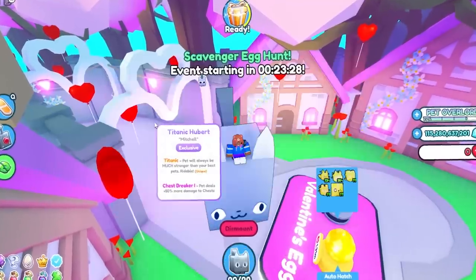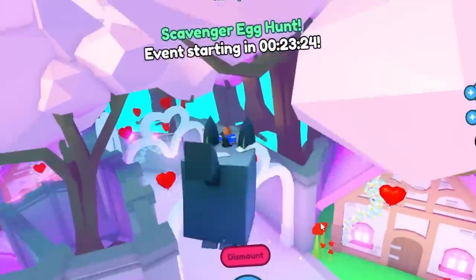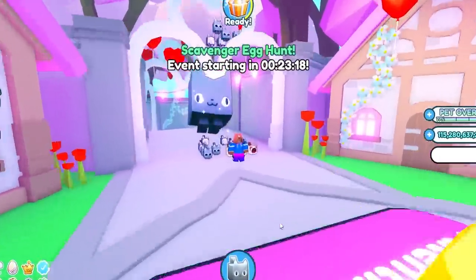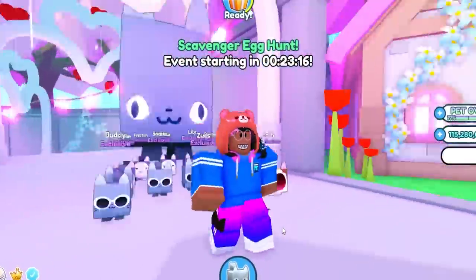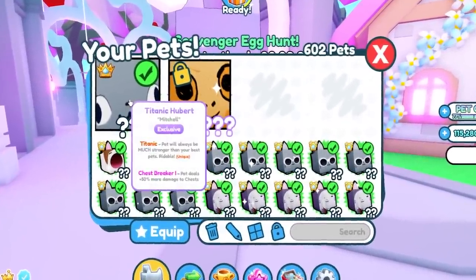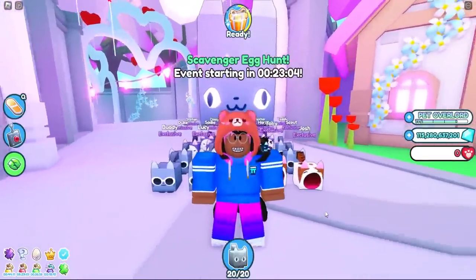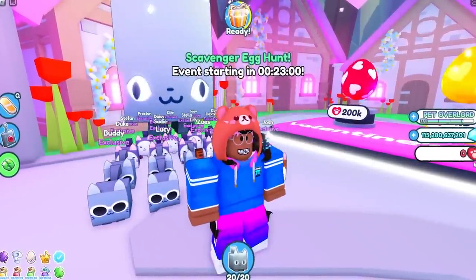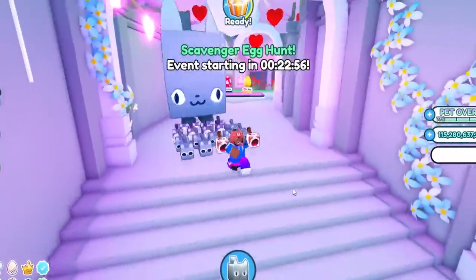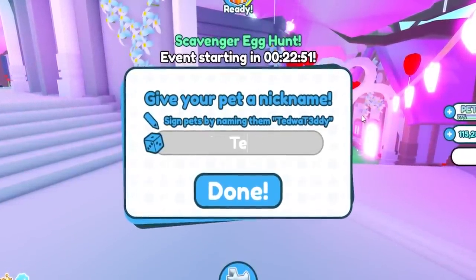We got the first ever Titanic Hubert — his name is Mitchell! That scared the heck out of me. I thought it was gonna be a huge, but we never even got a huge at all — we got a Titanic Hubert! And it actually has a very good enchantment: Chest Breaker 1. I was not expecting that to happen in this video.